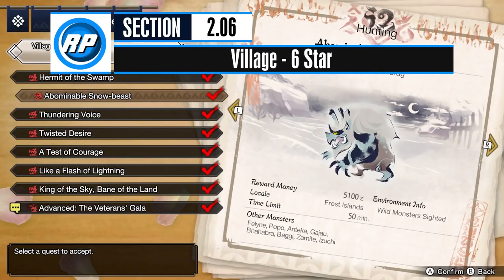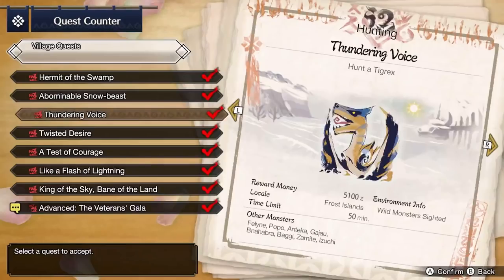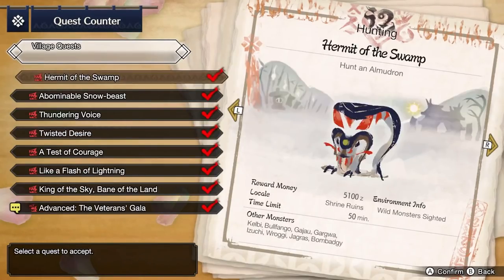You'll be at the final tier of Village quests now, and you'll notice that there are no key quests. Every quest here is optional, and that means there's no current incentive to do them. You will likely need to come back to this tier and hunt some of these monsters for materials to progress through weapon trees, but right now it's safe to just move on to high rank. It's significantly easier and faster to farm these monsters in greatly superior high rank equipment.